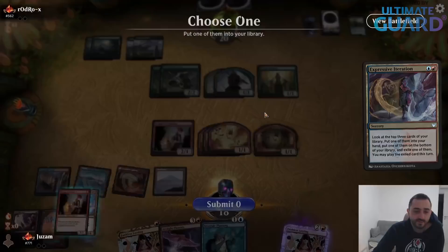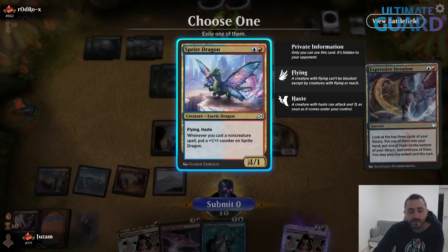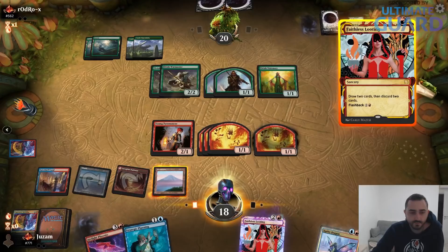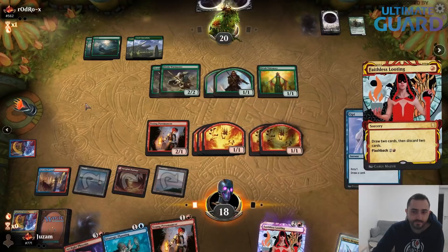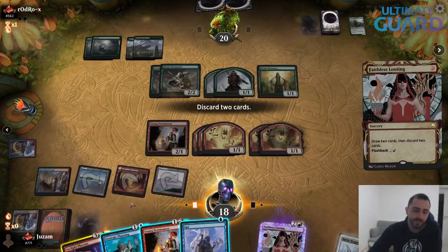One of them into your hand — I guess we need this one. Oh my god, I did the same thing again — I wanted to exile the 2/1 guy. Not that it matters. We need to find a line. Okay, Phoenix in the graveyard. Double Pyromancer in the graveyard? I guess double Pyromancer is pretty good — just going to do it like this.